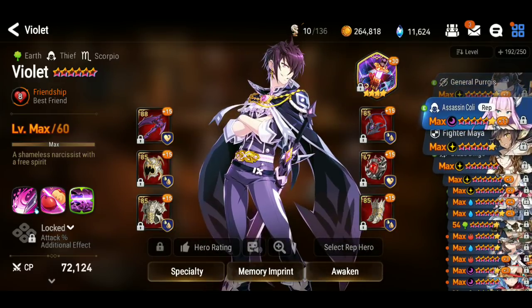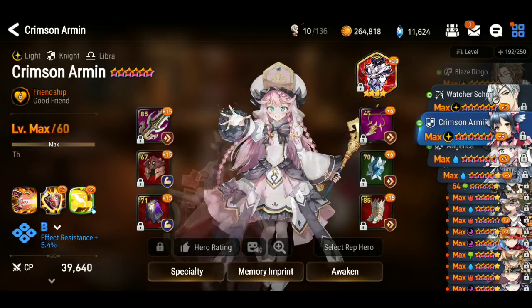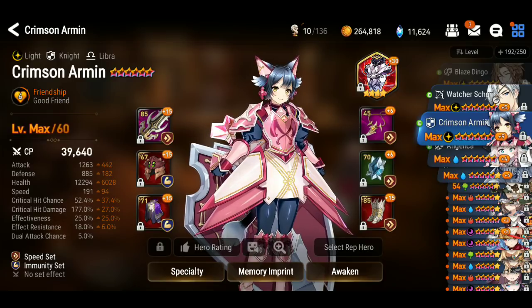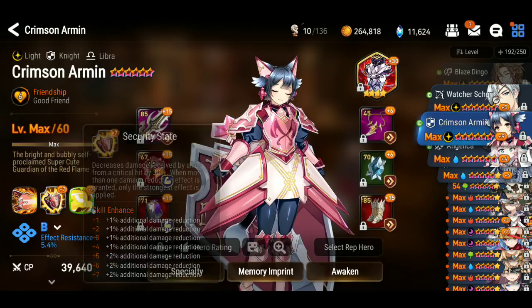A perfect example is Crimson Armin — I have her built for PvP. If I was building her to tank, she would not have that low HP or that low defense. She would have more effectiveness for taunting in PvE. But her job is to go relatively fast and give my units immunity for my slower counterattack teams. She helps me survive a cleave — that's what I have her built for. So she does exactly that.